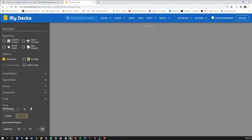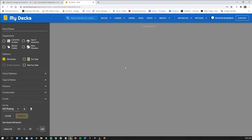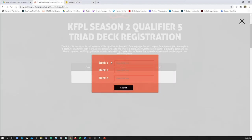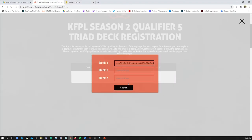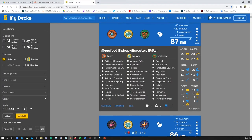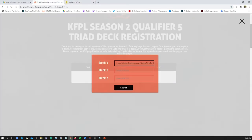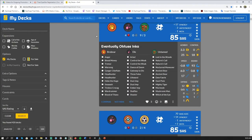All you need to do is go over and visit DoK — our good old friend DoK — at decks of keyforge. Find the decks that you want to play, then simply right-click and copy the link of that deck, and populate it into the tabs that are there for each deck. Make sure you put three different decks in and do that three times over.